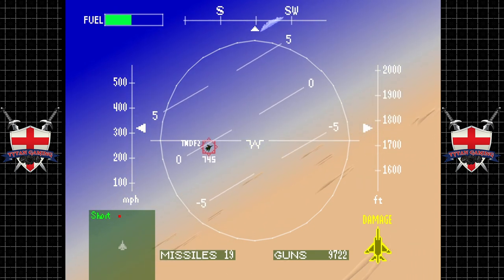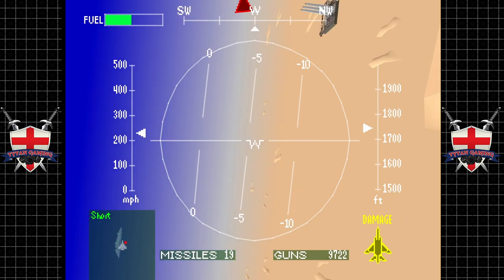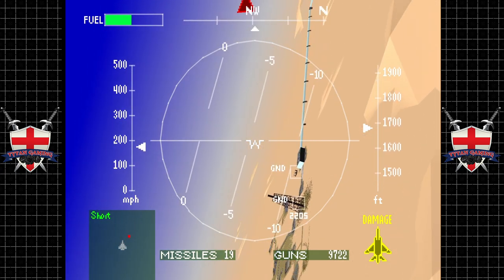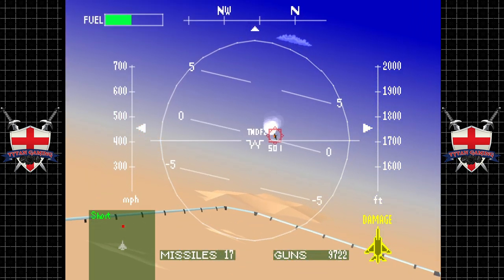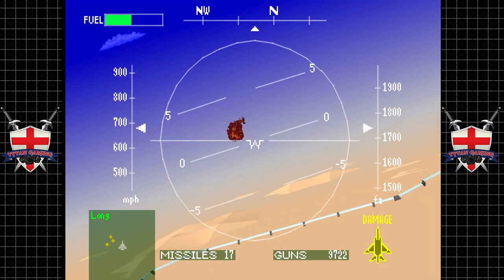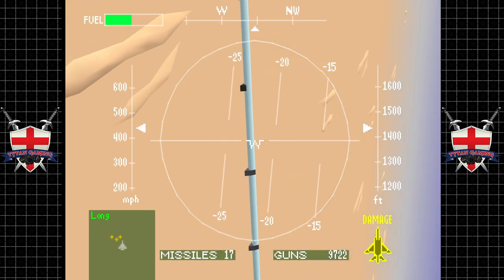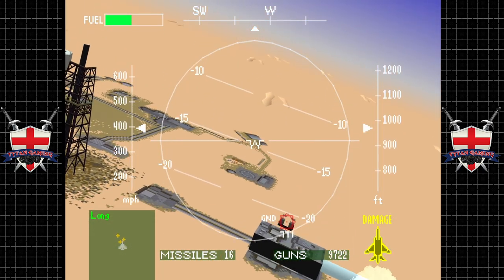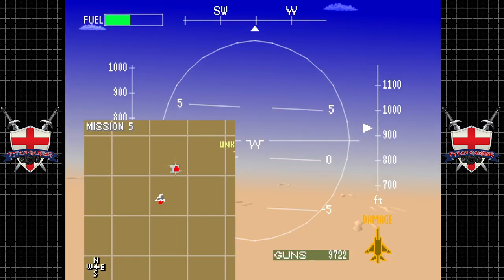Come to papa — oh no, you're not outturning me sunny Jim. Even if this mission has cost me my Eagle, I don't think we get a Strike Eagle in this game.